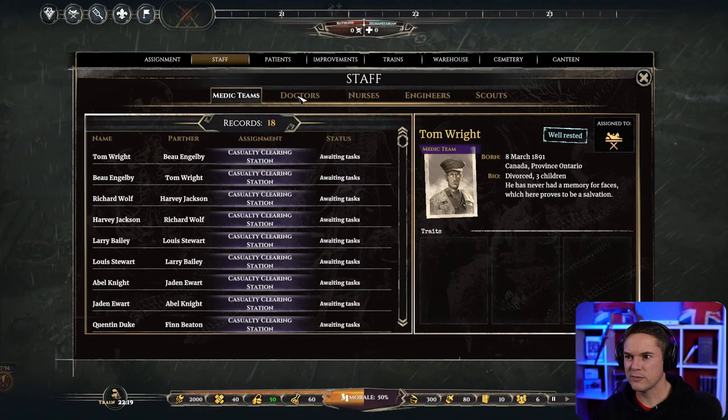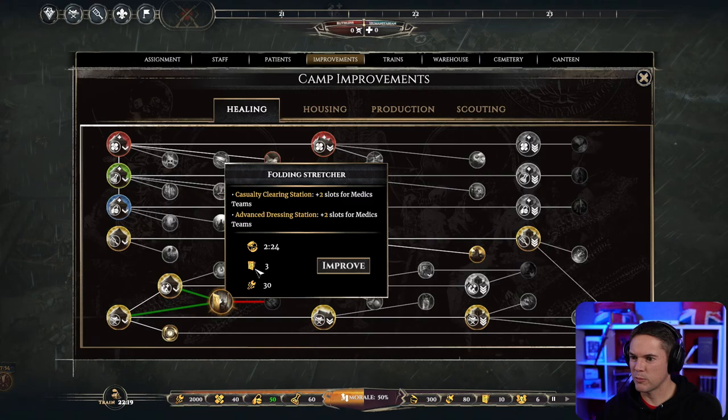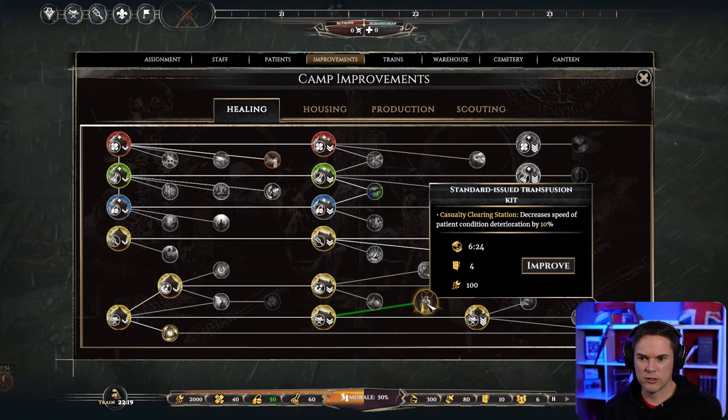Looking at the improvements — where are the ambulance ones? We've got that's the rehab, this is a casualty clearing, this is the advanced dressing station with extra slots for medics. The improvement required — the folding stretcher — it now tells you if you need a previous improvement to be able to get it, which flashes up and is now a bit more obvious. We've already got the morgue, great.